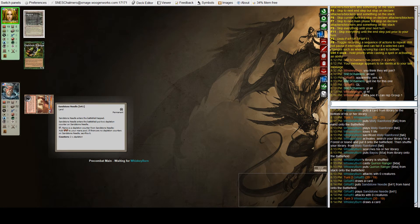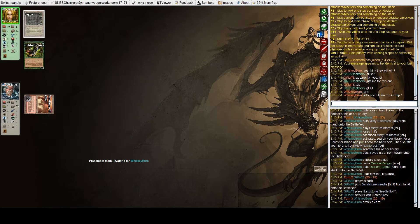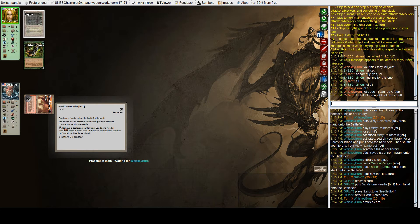It's a Sandstone Needle for Bob. The Sandstone Needle comes in with two depletion counters — you remove a depletion counter, tap it, remove a depletion counter and add double red.